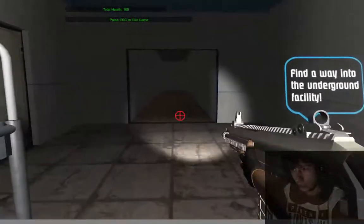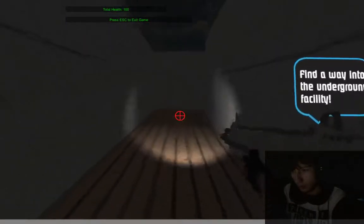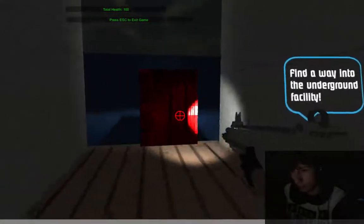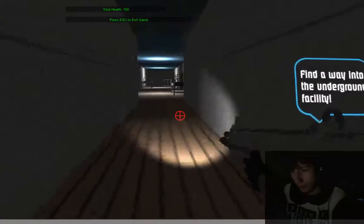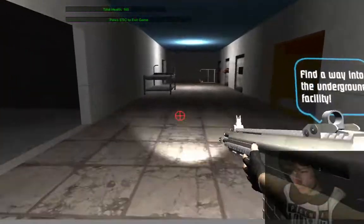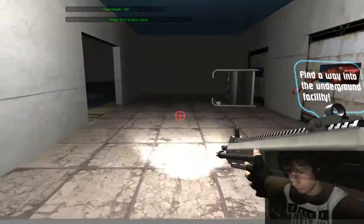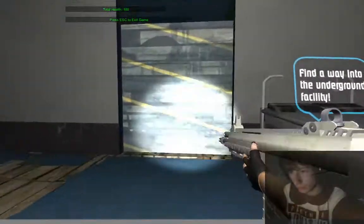As you can see, find a way into the underground facility. That's where you get the keycard to open the door to the underground facility. I'll add more to the map after this. You get the card.